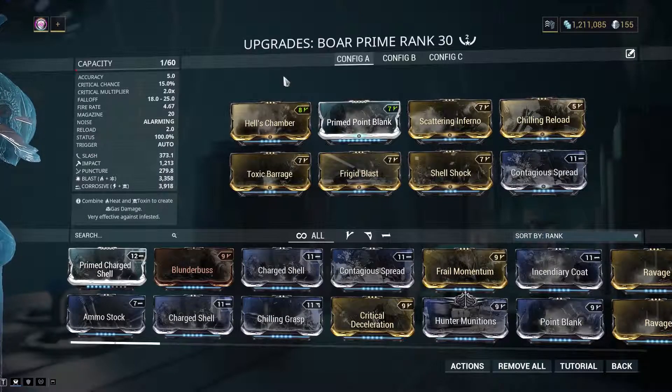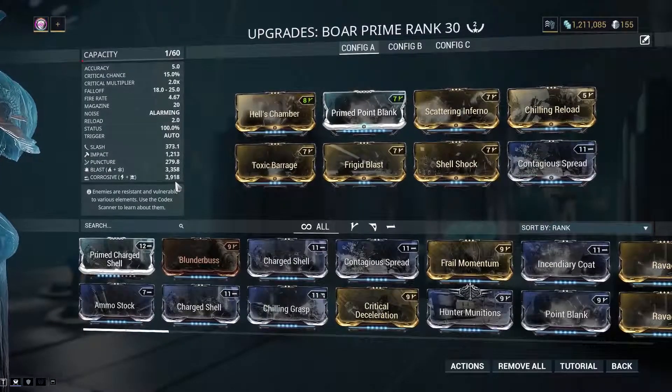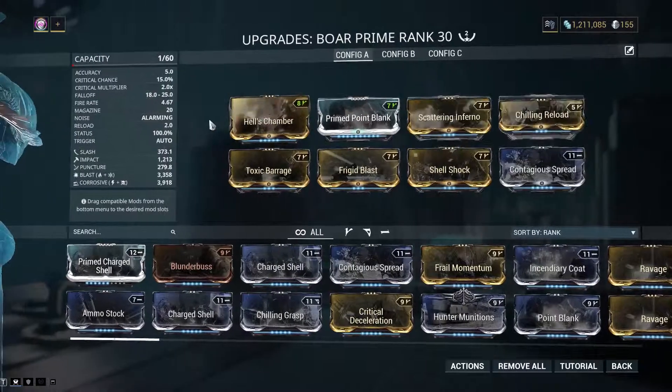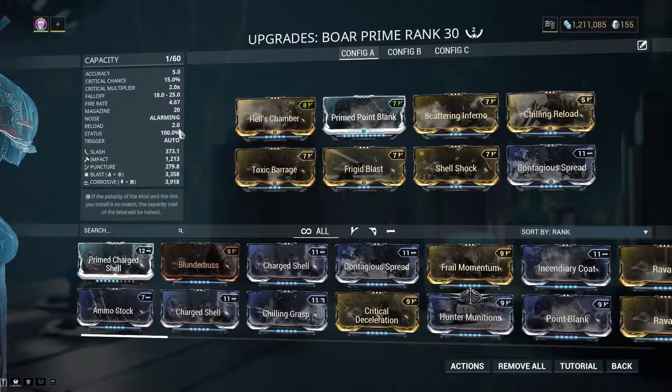So, this is the build. A lot of people ask why I'm using Chilling Reload — you could use another forma there and get even more Corrosive. That's very true, and the Corrosive and Blast are competing, but the Corrosive is still higher. I use Chilling Reload because the reload on this thing is 2.8 seconds without it. That's a long reload.